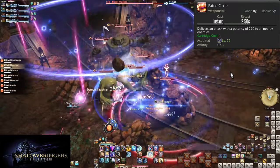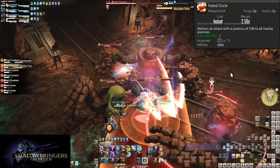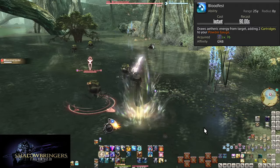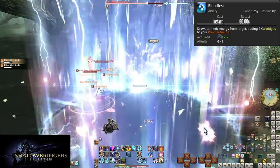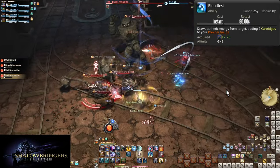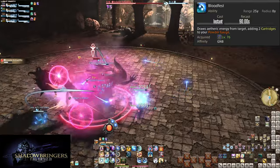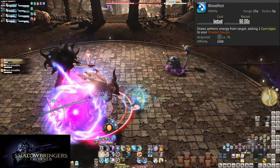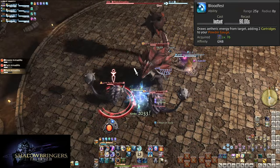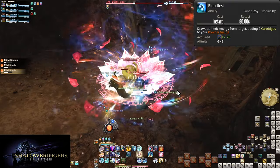Level 76, Bloodfest. On a 90 second cooldown, this will grant us 2 cartridges, maxing out our gauge. We want to empty our cartridges before we hit Bloodfest — if we don't, we're going to lose uses. This is especially notable in AoE, since it only takes 2 weapon skills to get a charge. In single target it's much easier to handle: 3 hits for 1 charge, and you'll be spending them often on Gnashing Fang combos. Pop Bloodfest on cooldown for a nice boost to your damage.